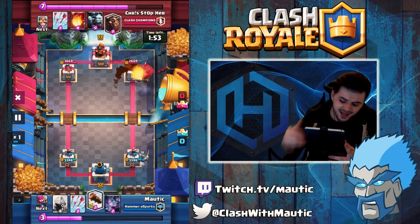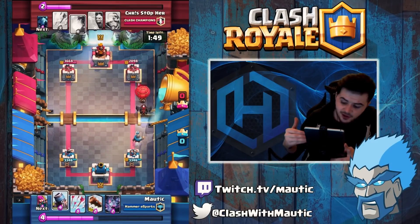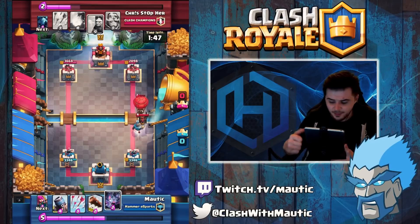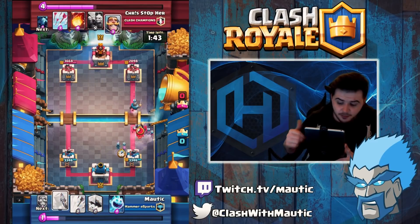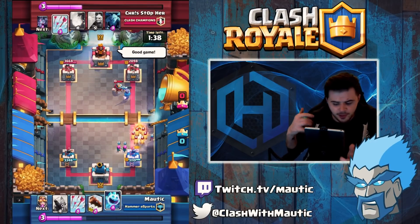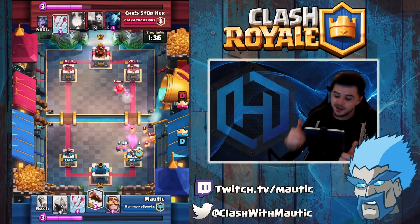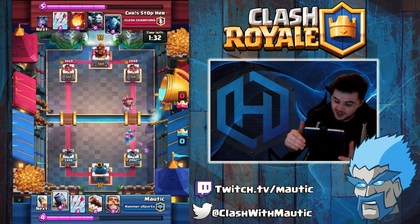I managed to take down the lava hound with the archers — pretty easy. But he's actually got a balloon coming in the back, so I just rocket the balloon straight away to get it down to really low health. I've got loads of anti-air: bats and archers coming up. I get the bats in there, they quickly snipe the balloon — the bats do get taken down by the bomb, but the balloon didn't get any damage on the tower.